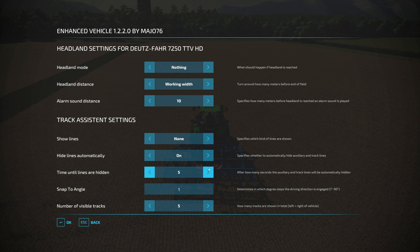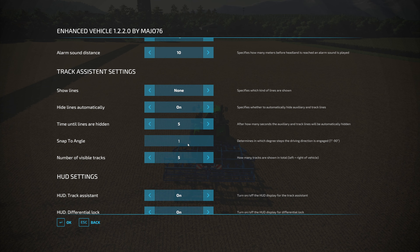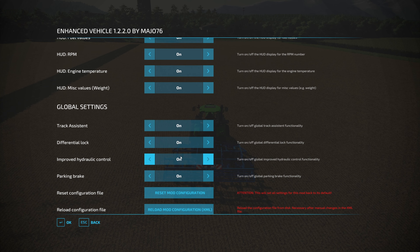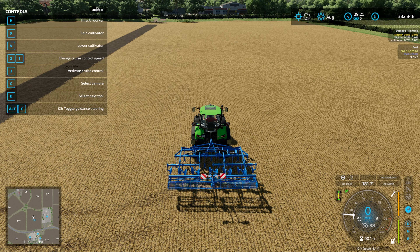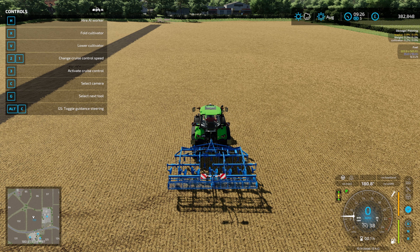You can choose how the lines are shown — there are quite a few options — and the lines will auto turn off, which I don't think Guidance Steering does. You can choose a snap-to angle, so if you want to run on 0, 90, 270 degrees or similar, you can set maybe 15-degree granularity. It shows you tracks on either side and you can choose how many you want, plus all the other HUD settings.